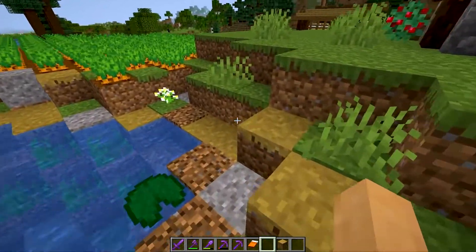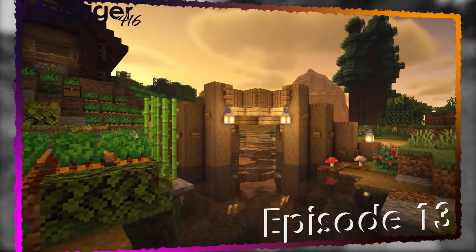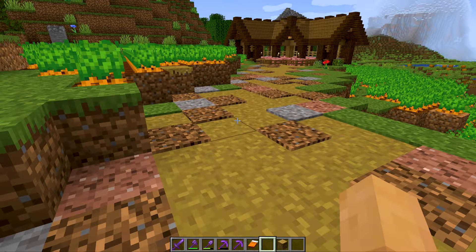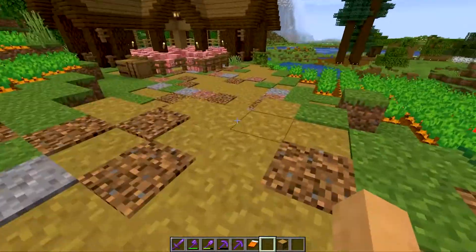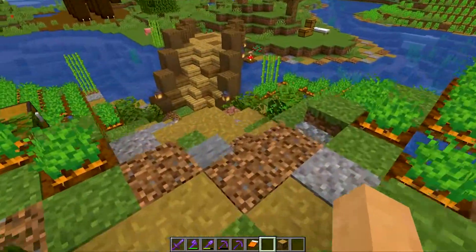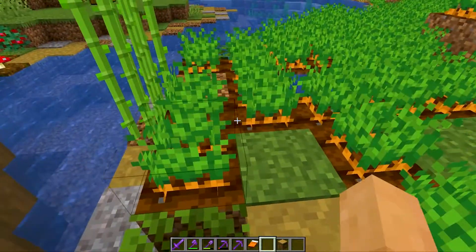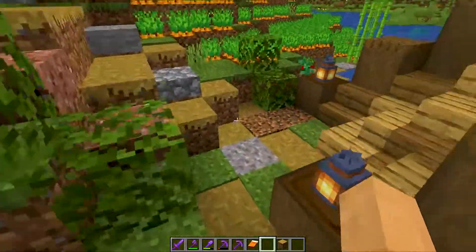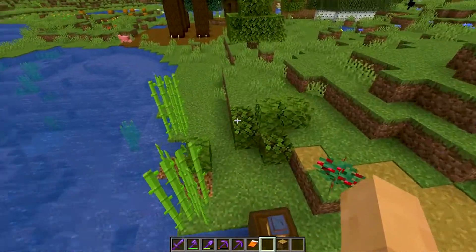In episode thirteen, leaving the mine area, we had quite a time. Going through the portal — it exploded, the creeper exploded the portal and knocked it out. I ran around, found some gravel to get flint, got some gold to trade with piglins to make flint and steel, and came back. That took up most of the episode. It was an adventure — fun, silly, and ridiculous because I really wasn't planning on doing that that day.